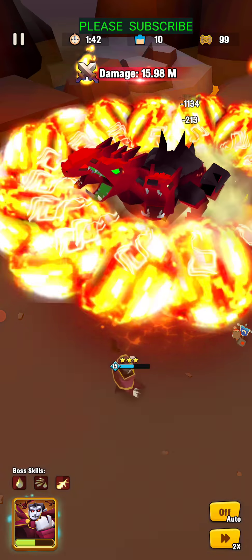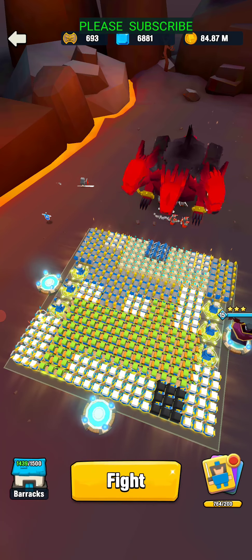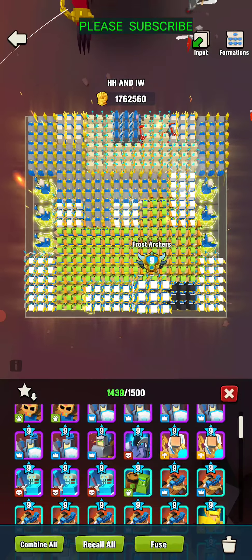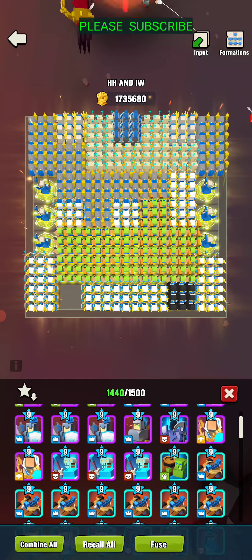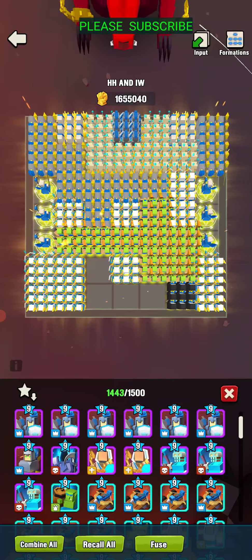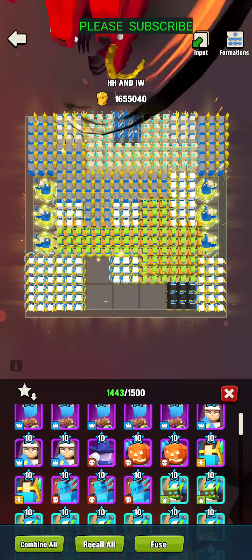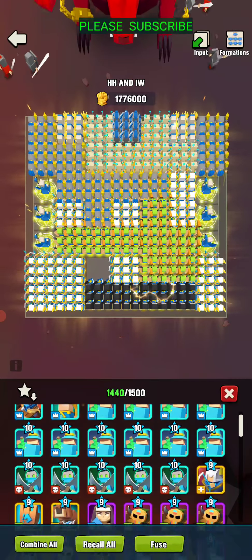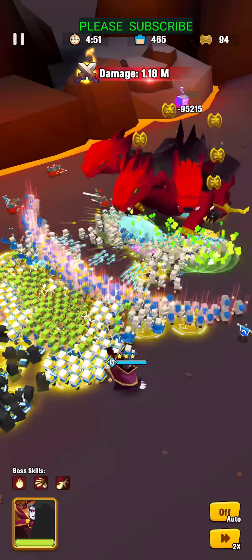That's how to get more damage. I think the Frosties do a little better. I want to get some nuns in there to heal a little better. Let's see if that'll help out at all. Here we go — do that first attack right off the bat, which actually gives you quite a bit more damage.